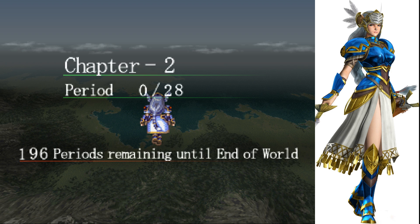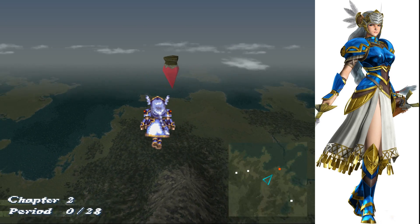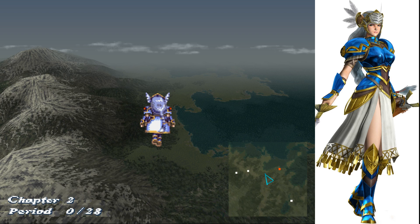Chapter 2, Period 0 of 28. 196 periods remaining until end of world. We could again go immediately and do some more grinding, but we're not going to do that. The story sequences are generally not going to be long enough to make a full episode, and we can't always get the good dungeons. I'm not entirely sure how I'm going to be handling that going forward — ideally I'd like to get one character per episode.